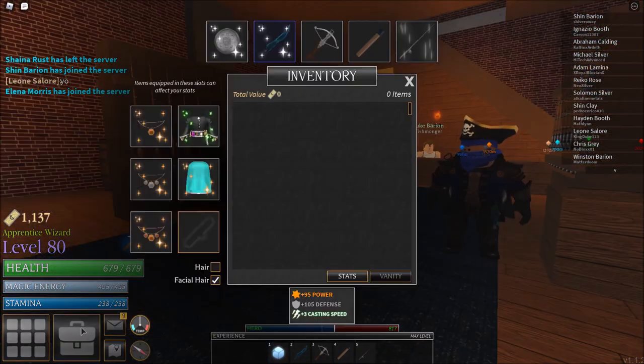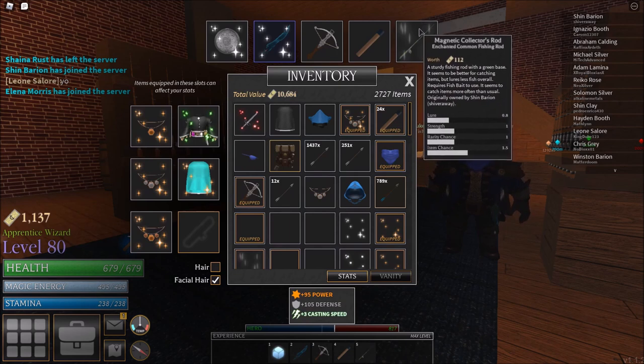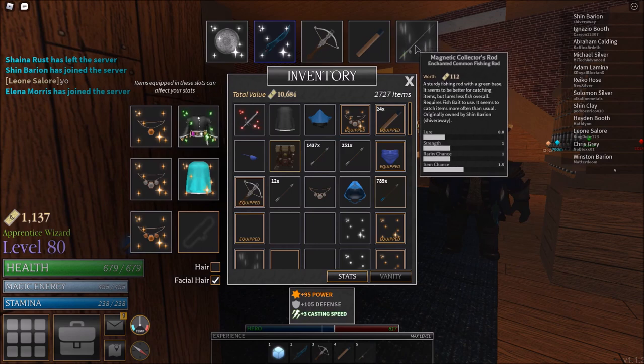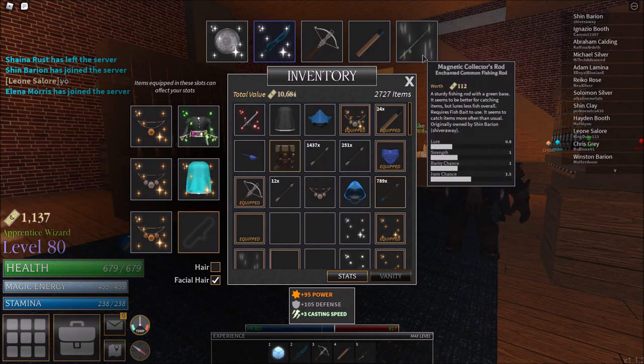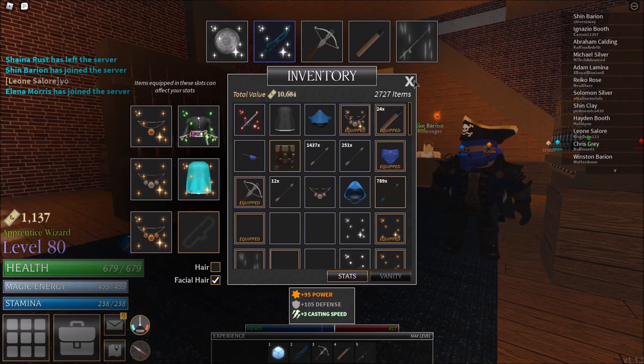When you have the rod, you'll notice it can also be enchanted. For example, I have magnetic on mine, and this is the one you absolutely want if you're after items like the sunken sword and other sunken armor. The magnetic enchant attracts more items.